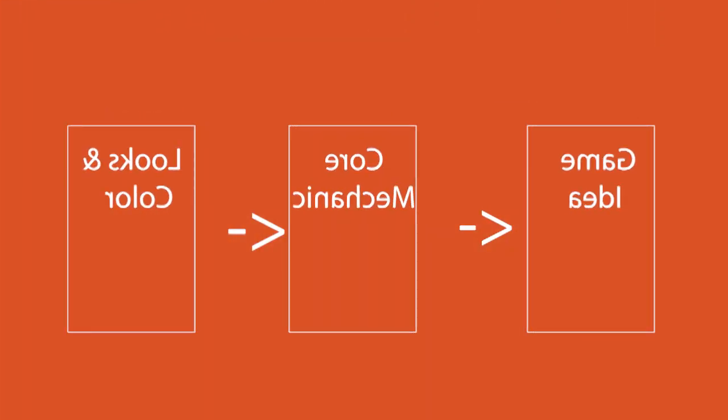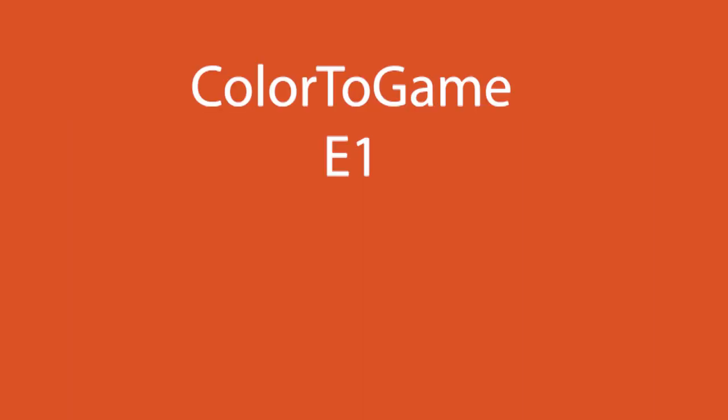But can we do it in reverse? Can we choose the colors before the game and then develop the game idea off of them? This is a new series I'll be starting called Color to Games, where I choose a color palette and then make a game out of it.